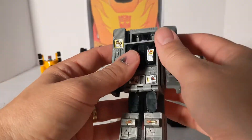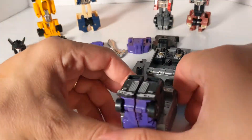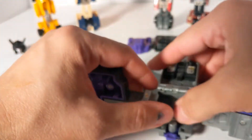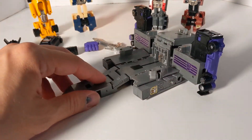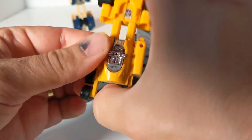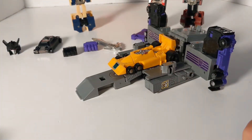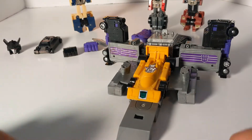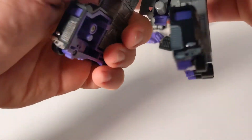So this was Motormaster's repair bay mode. You can easily add a car — we'll say Dragstrip — and roll it on up. And that is the repair bay version. Which was pretty cool, considering what the toys were back then. I'm amazed they even had a triple mode.